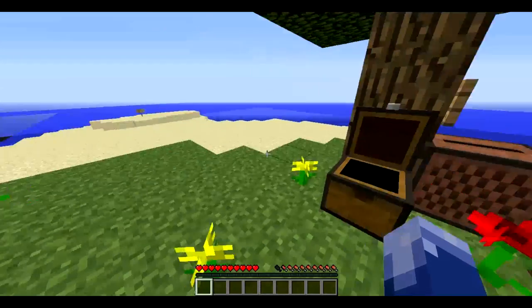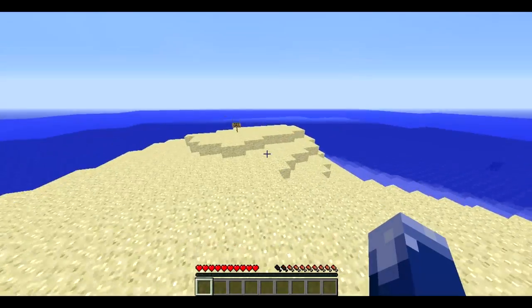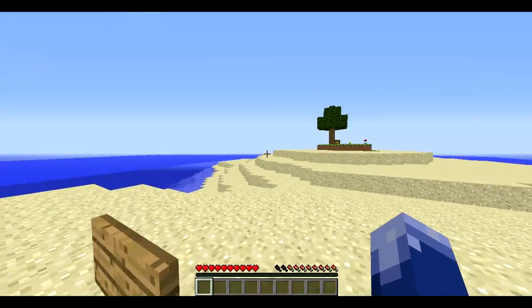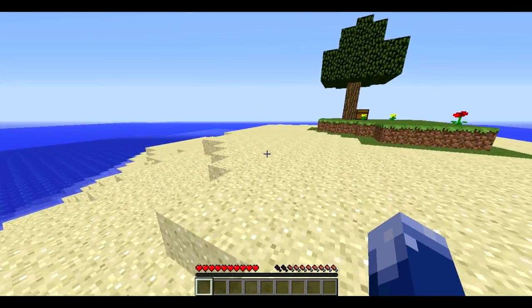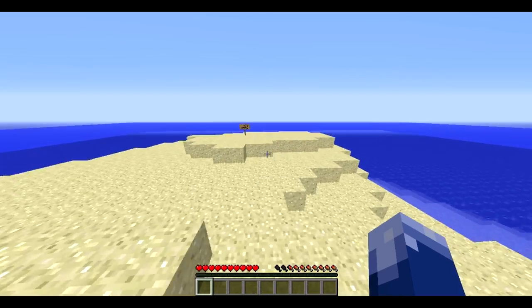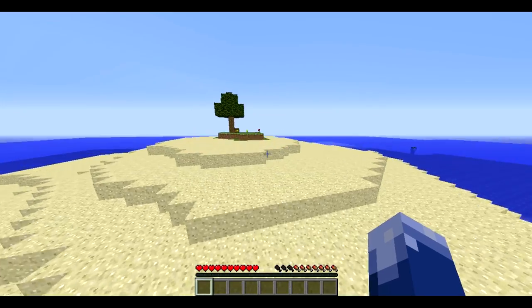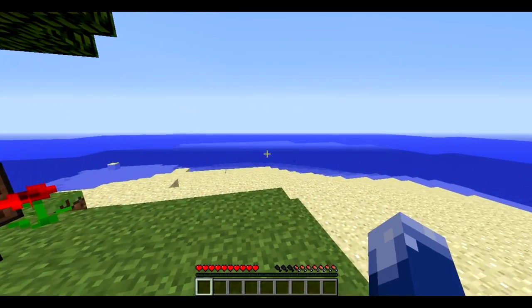You start off with some materials, which the regular Survival Island didn't give you — they just had, like, sugar cane placed up, I think. That's really all they gave you. Honestly, I like the real Survival Island better, and I probably would have placed it higher if I actually had the real one. But nonetheless, you can still get a nostalgic feeling just by playing on this map.